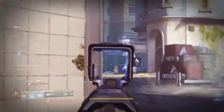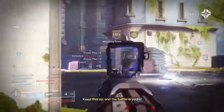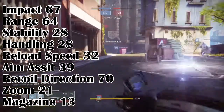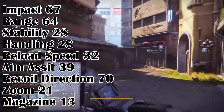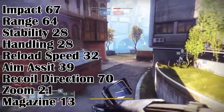It can only be obtained via a world drop from the Forsaken expansion and comes with many other perks of your choosing. Its stats are the following: Impact 67, Range 64, Stability 28, Handling 28, Reload 32, Aim Assist 39, Recoil Direction 70, Magazine 13.